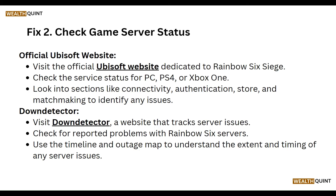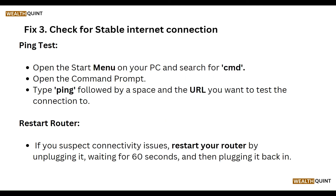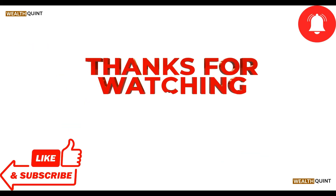Our third step is to check for a stable internet connection. For a ping test, open the Start menu on your PC, search for CMD, and open the Command Prompt. Type 'ping' followed by a space and the URL you want to test. If you suspect connectivity issues, restart your router by unplugging it, waiting 60 seconds, and then plugging it back in.